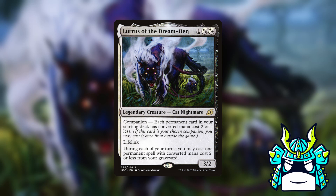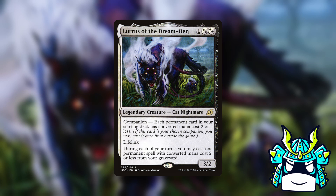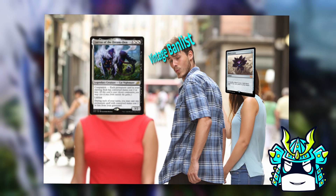We're going from a Chonky McChonkersen deck to the weeniest of weenies, because next up is Lurrus of the Dream Den. Lurrus lets you replay cheap permanents from your graveyard, but she only lets you put permanents in your deck that cost two or less mana. This companion was an absolute terror in 60-card formats — it was the first normal magic card to be full-on banned in Vintage, ever.